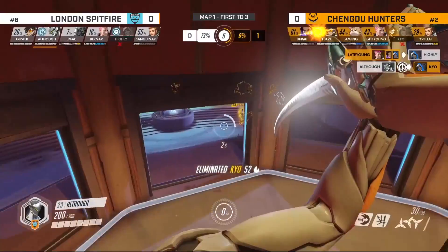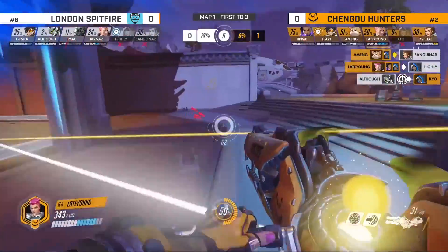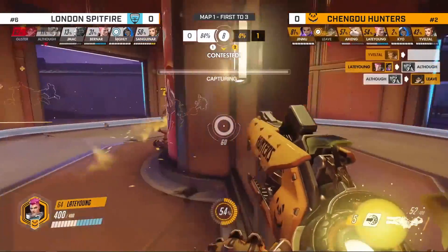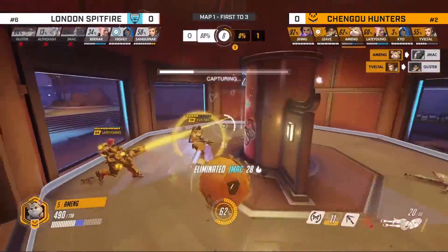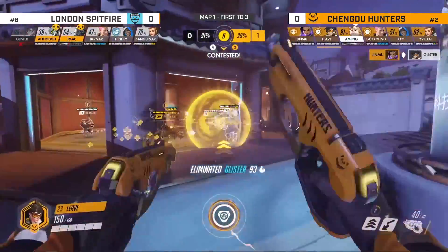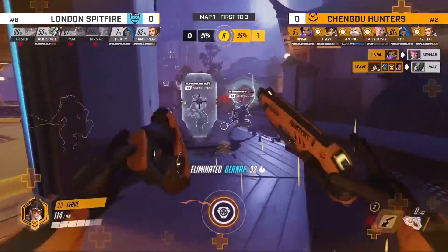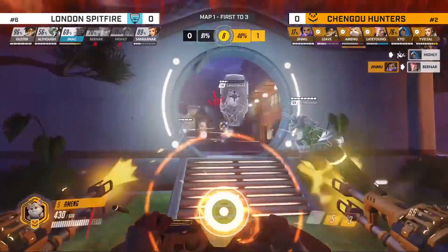He manages to dodge the sleep from Hylee, gets one — I think that's all he needs actually. The one kill gives the Hunters the ability to flip this point, if only because of Late Young. Still fighting it out on point, but it's easy to stall. As the nano wins it for J-Mac, an EMP comes in — Jinmoo with Babel immediately taken out. A little bit rough for the Spitfire: they invested the nano to save J-Mac but the EMP shuts it all down. A very key team fight win for the Hunters.